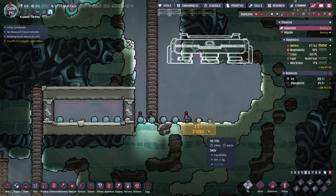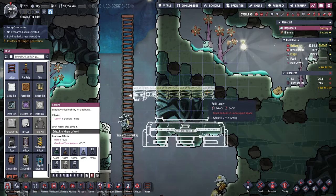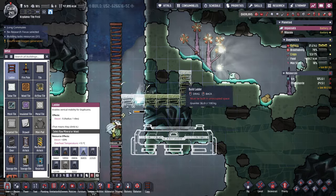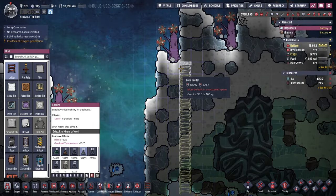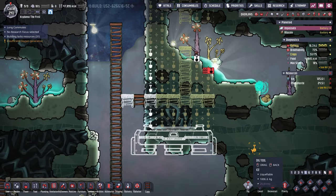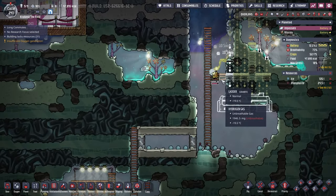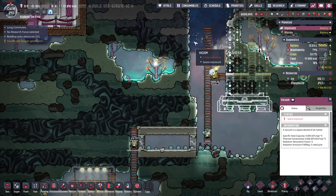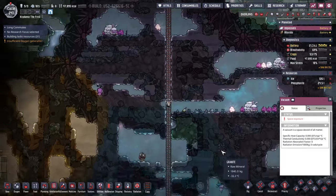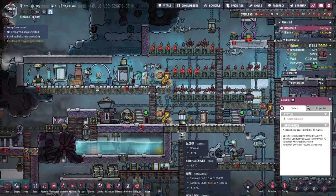I'll dig out a little bit of space there because some ethanol is going to fall down. I'll probably just have to ladder up and dig everything out — I assume that'll work. They don't have oxygen masks, so they're just hanging out in space. No big deal. It's just negative 50 degrees out here. Apparently they don't need pressurized suits.